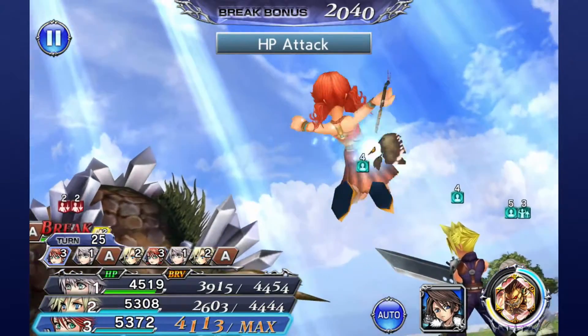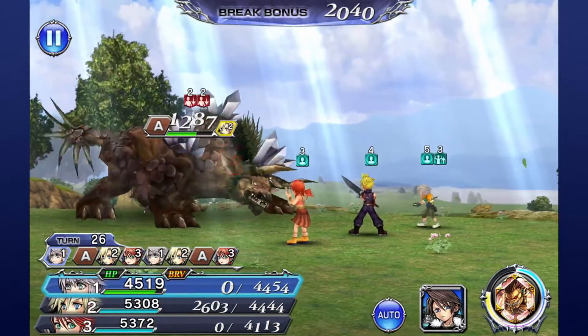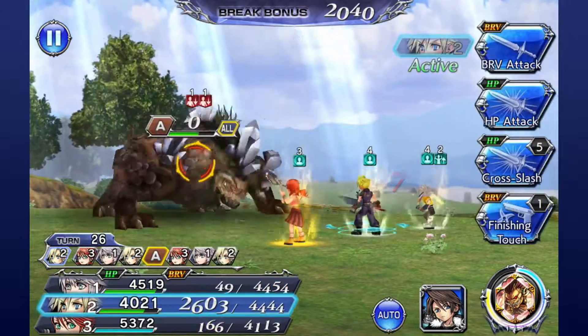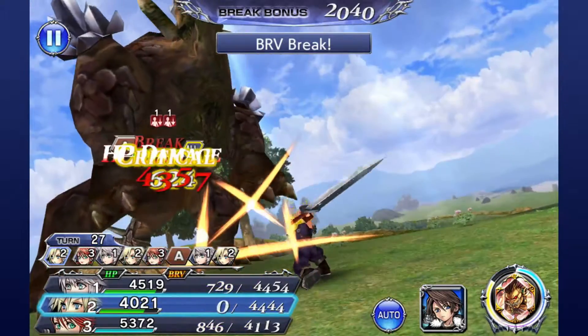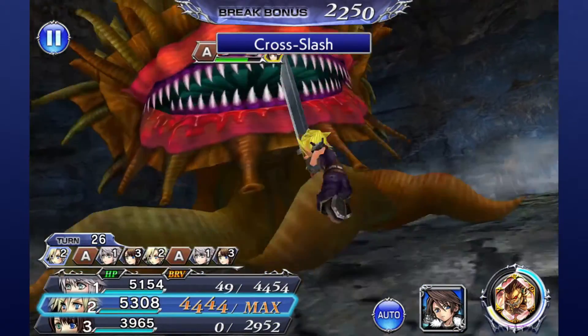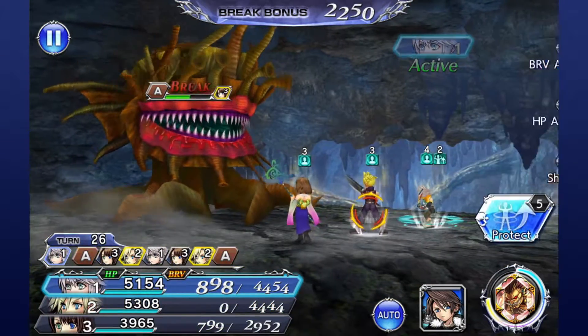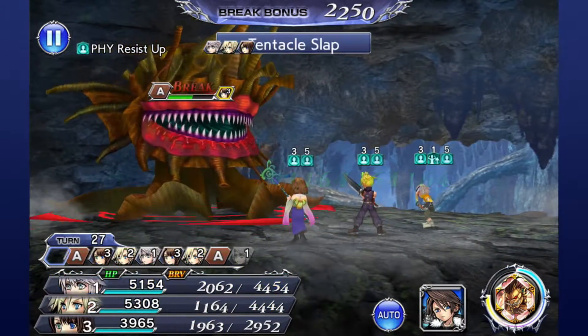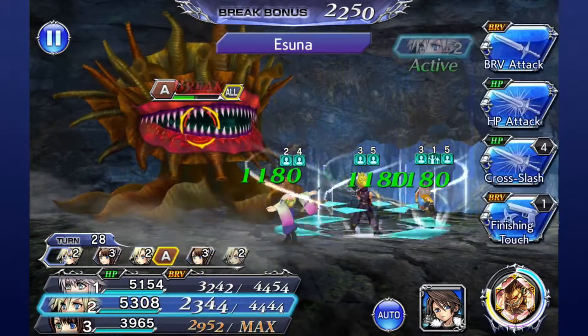The level 40 and 45 missions I barely need to explain. The level 40 mission puts you up against an Iron Giant in wave 1 and a Gaia Behemoth in wave 3. The level 45 mission puts you up against a Zoo in wave 1 and a Malboro in wave 3. You barely need any strategy for these — executing anything resembling a strategy will just push them over a little bit faster, but they're going to go down fast.